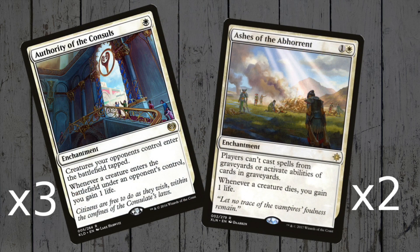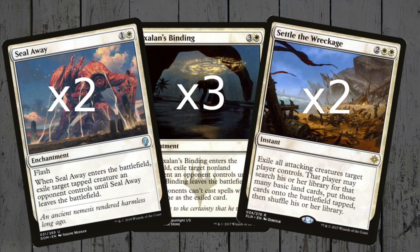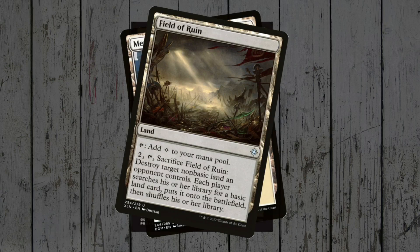Next are a couple of cards that'll shut down certain decks and give us some incremental life in the process — 3 Authorities and 2 Ashes should do it! A 2-of for Anointed Procession should do nicely as well; we're not an out and out token build, but double Sunmare tokens each time is nice! Finally there's the removal suite: Ixalan's Binding, Seal Away, and a couple of Settles. That leaves space for 23 lands — feel free to throw in a monument or two, or even a Field of Ruin; it's all meta-dependent!